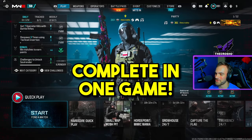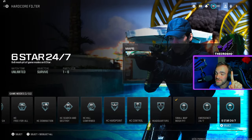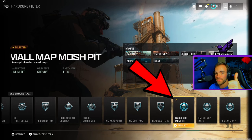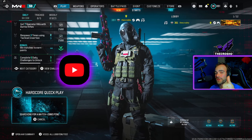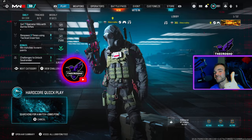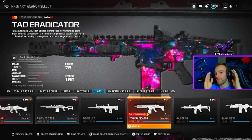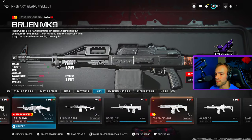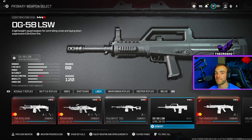I'm going to show you guys how to do this in one simple game. We're going to be playing hardcore — technically you could play core, but because it's one magazine and you need four kills, I highly recommend hardcore. We'll be playing small map mosh pit. You must be using a recommended LMG — so that means weapons with the fire symbol: Tack Eradicator, Bruin MK9, or the Tack Evolver. You cannot use the 762 or the LSW because they're not recommended and don't have a fire symbol.